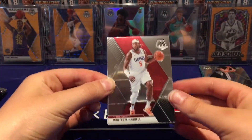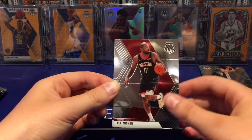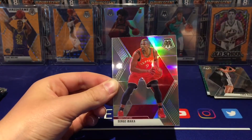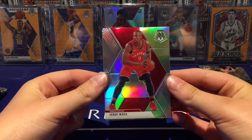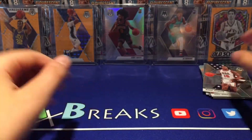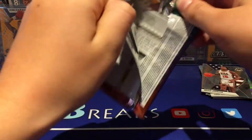Okay, we've got Montrezl Harrell, a silver PJ Tucker — not a rookie — Serge Ibaka for the Raptors silver, which is nice, and a Magic Johnson USA Basketball. Nothing great yet.